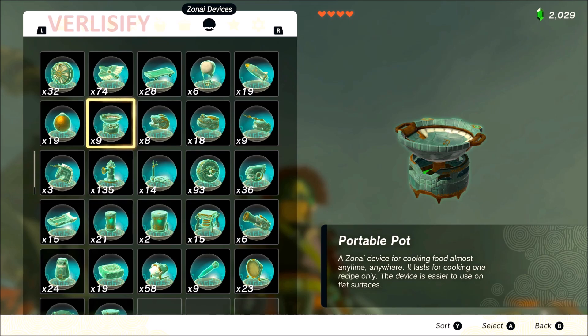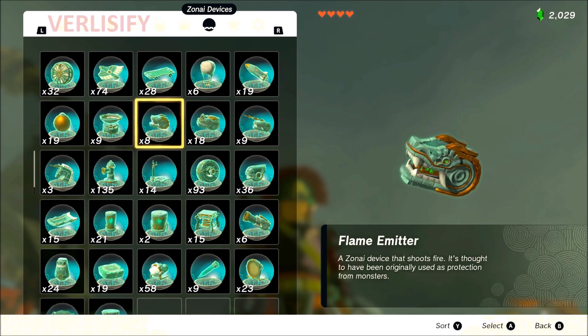Portable pot: solid B tier. It's not something you're always going to use, but if you need to make food in a pinch because you haven't stocked up, or if there's a blood moon and you just have a couple of portable pots left over and realize it's blood moon right now — just deploy them, make the food. It's not the most insane thing but it's just raw utility, so B tier.